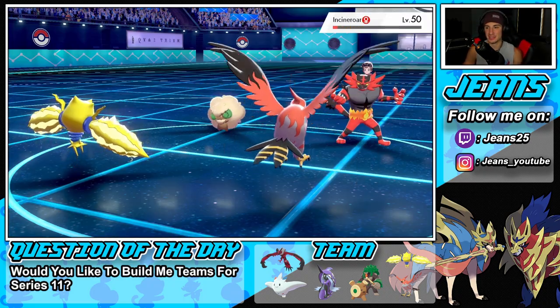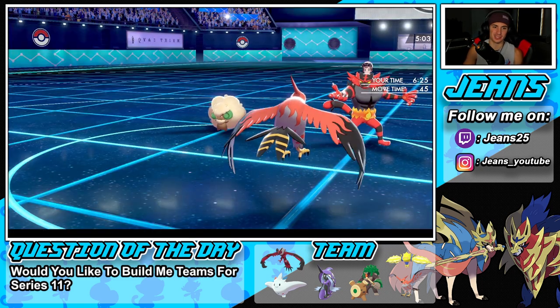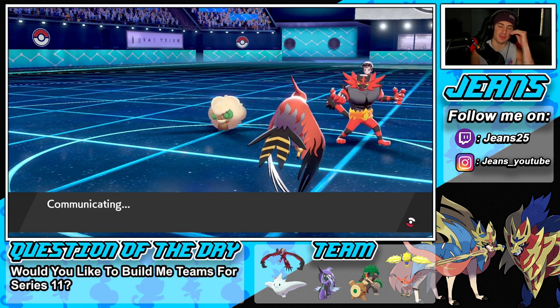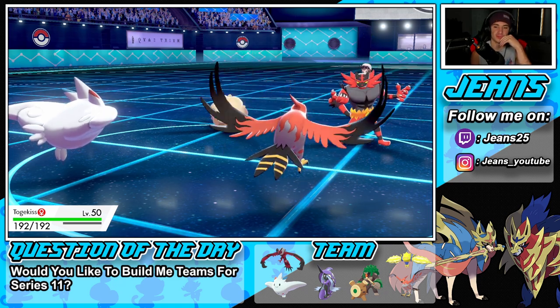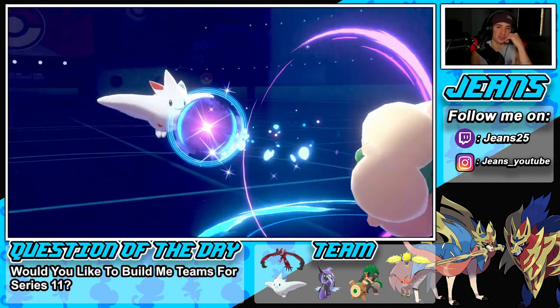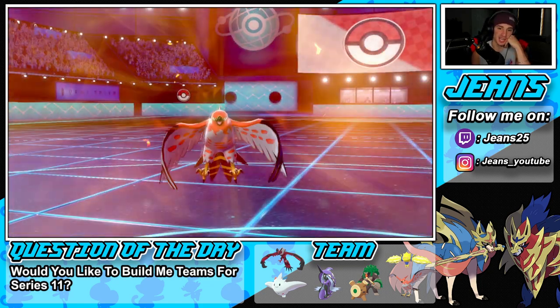Bolt Switch comes out — almost a KO, almost a free Focus Sash trigger. I'm going to bring out Togekiss here. Togekiss is coming out — love this Pokemon, great little Pokemon. Dazzle Gleam is going to fly through here and I might pick up a double KO.